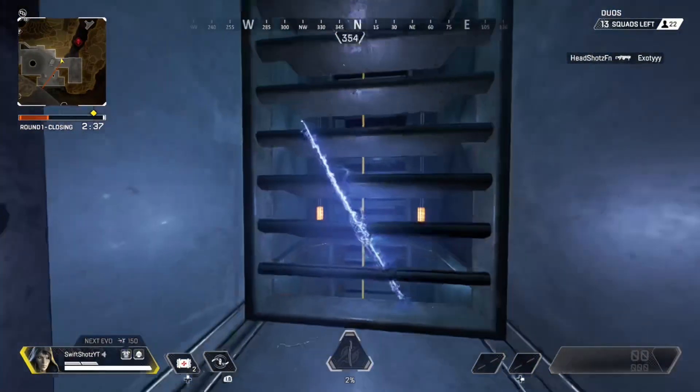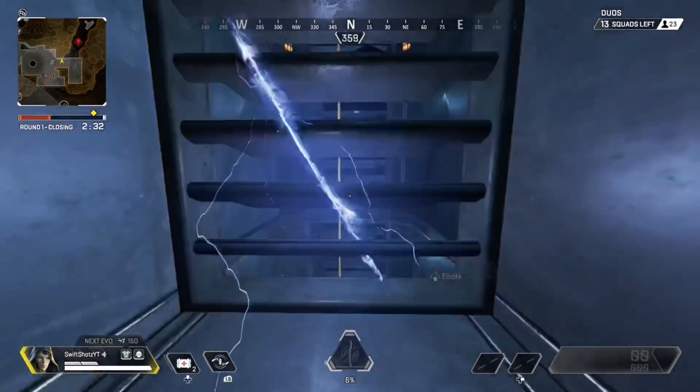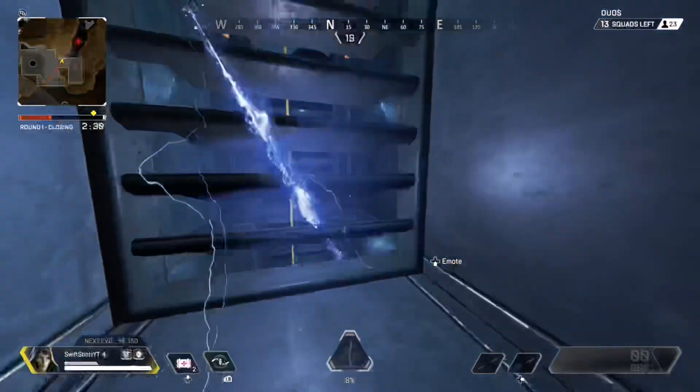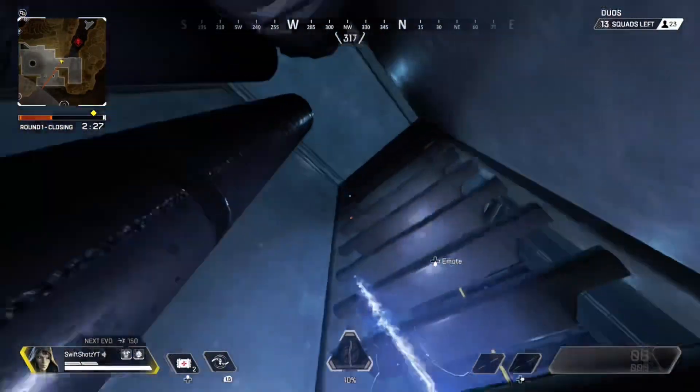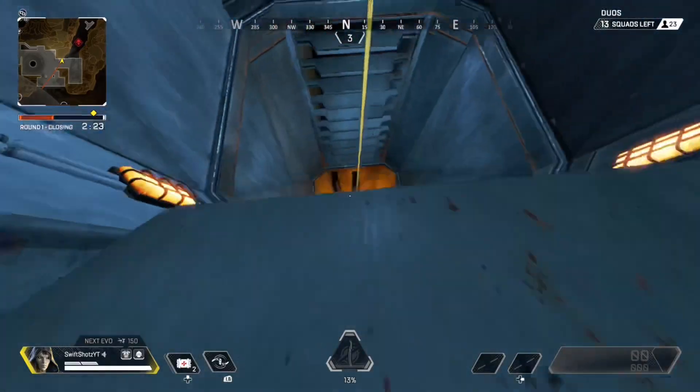Now sadly, you cannot get out of this glitch. If you guys want to shoot people coming up the zipline or just troll people, you can. But you cannot get out of this glitch unless you guys can find a way to get out — if you do, let me know in the comments section below. That is going to be it for this Ash glitch.